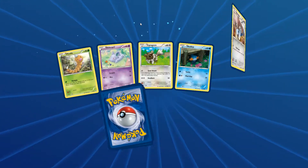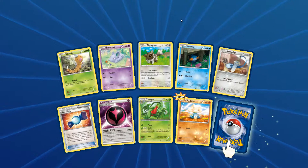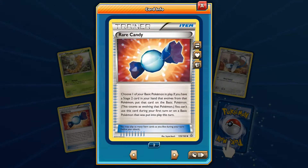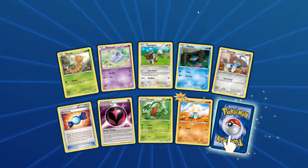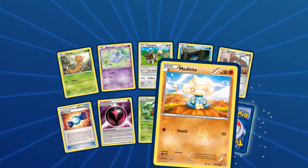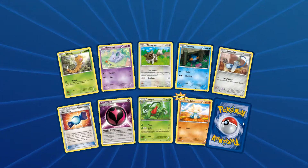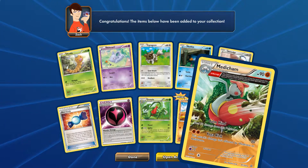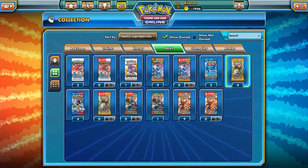Third and last pack for this set. We have Nidoran Female, Zigzagoon, Mudkip, Rare Candy which is very nice, Wonder Energy, Grovyle, Meditite, a reverse holo common, and the last rare for the Primal Clash set is a Medicham — no ultra rare. Still, we have six more packs to go.